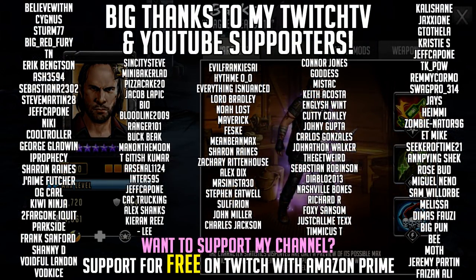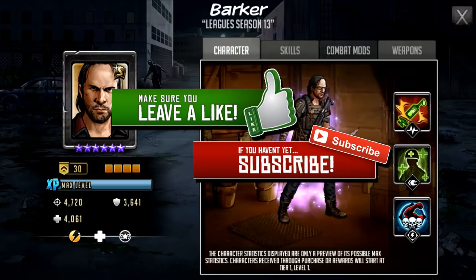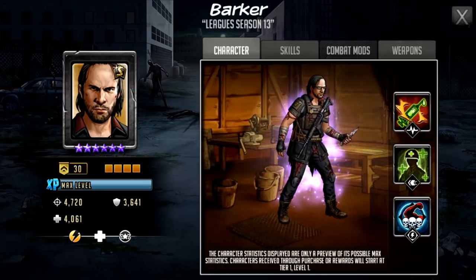Hello survivors and welcome to another Walking Dead Road to Survival video. In this video we're going to be taking a first look at S-Class Barker, who is going to be the next S-Class character coming to the League Store for season 13. You can pick this guy up in the League Store from Monday. We're going to have a little early review of him just to see what he's like, what he's going to bring to the table and how different segments of his gameplay are going to work.